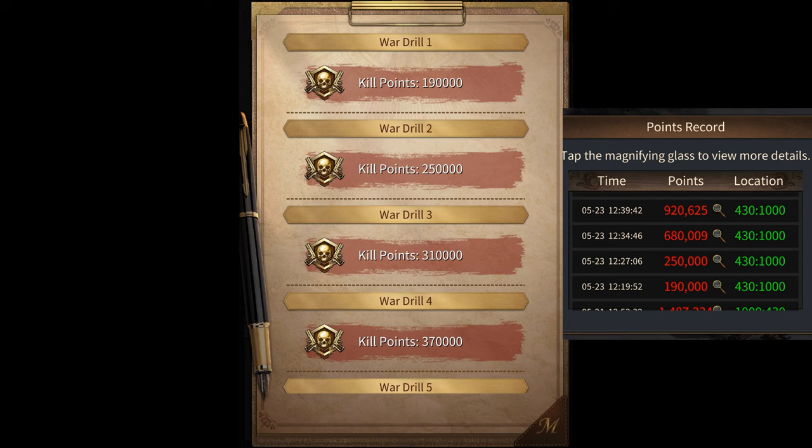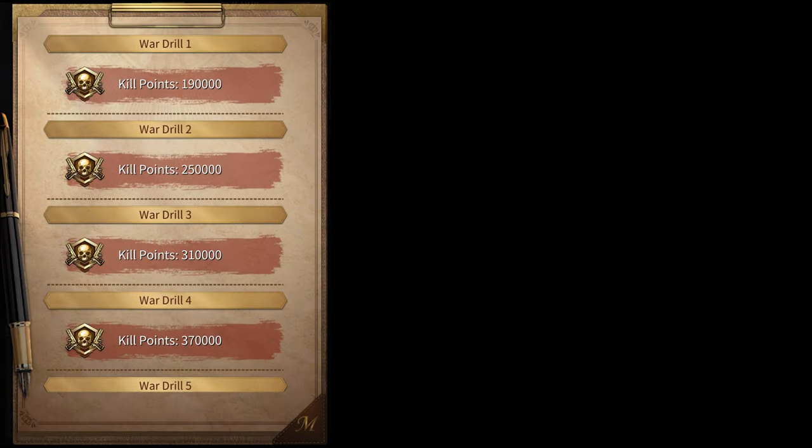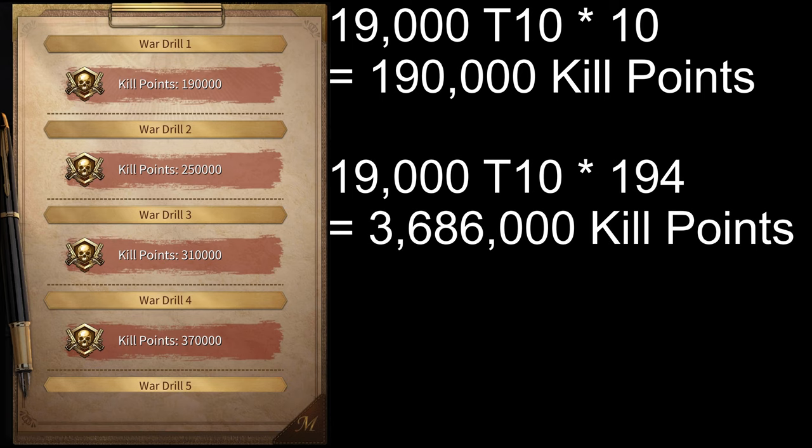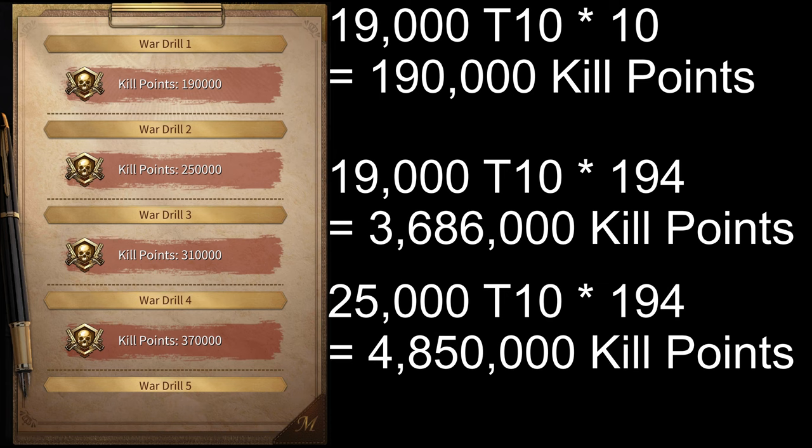Here's how the kill points are calculated. The first wave gives you 190,000 season kill points, which is equivalent to killing 19,000 tier 10 troops. Therefore, for calculating your city kill points, you simply multiply the 19,000 by 194, which is the amount of points that you get for killing one tier 10 troop in the city. So that means the first wave will give you 3.686 million kill points, and the second one will give you 4.85 million kill points and so on.